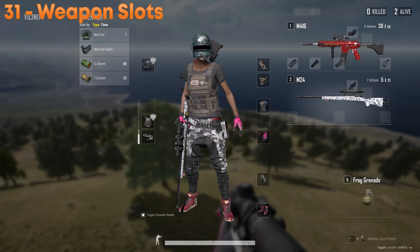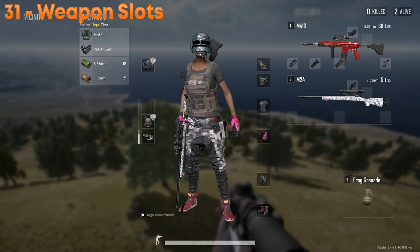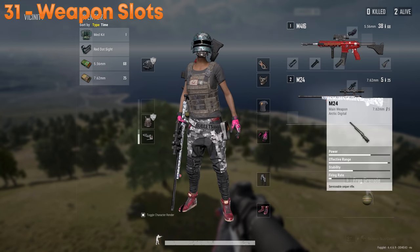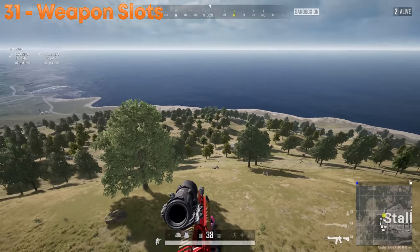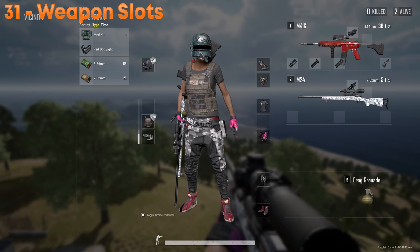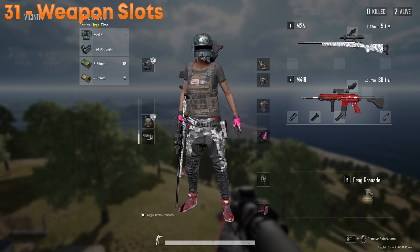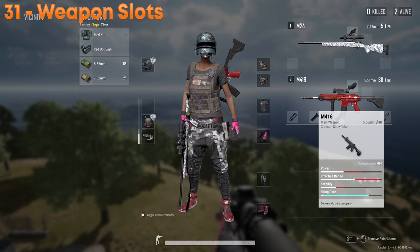Do yourself a favor and make the same weapons be in the same slot every time. For example, always have your ARs in slot 1 and snipers in slot 2. That way, whenever you need to spray someone down, you know it'll be slot 1; sniping will be slot 2. Whether you're running SMG/DMR or AR/DMR, pick a setup and stick to it every time. You're less likely to mess up swapping to the right gun.